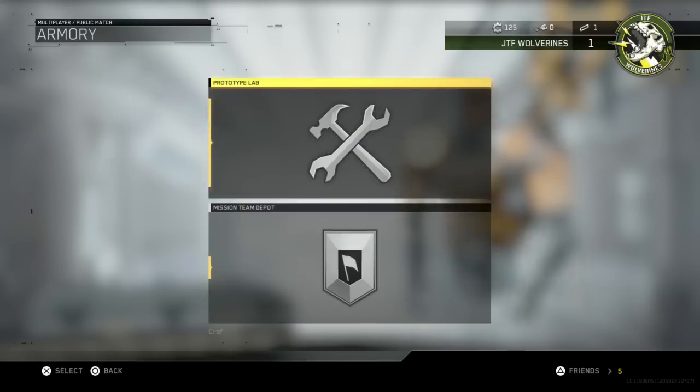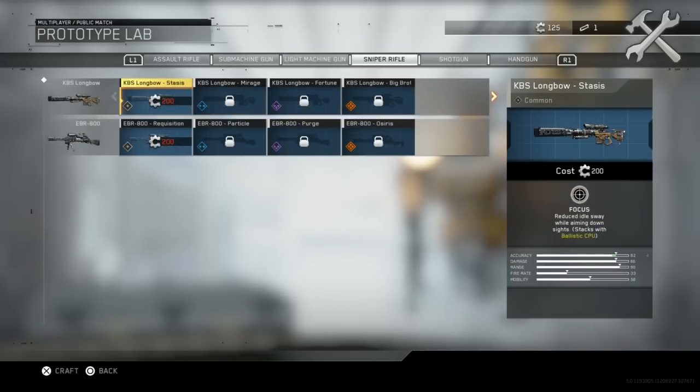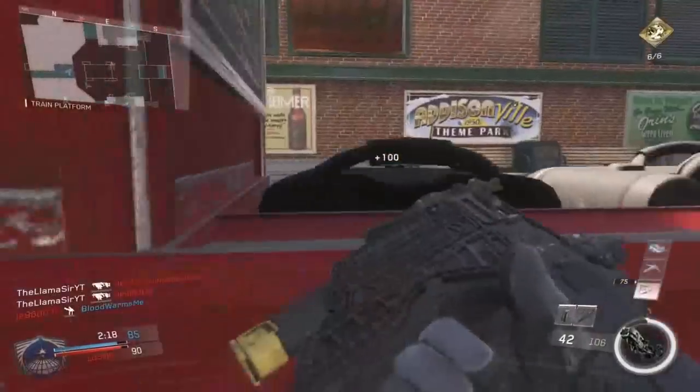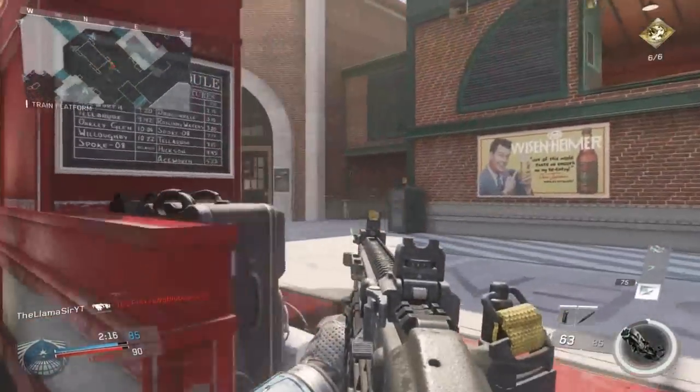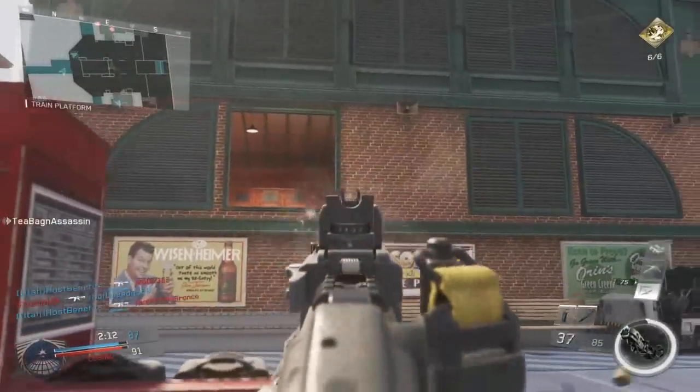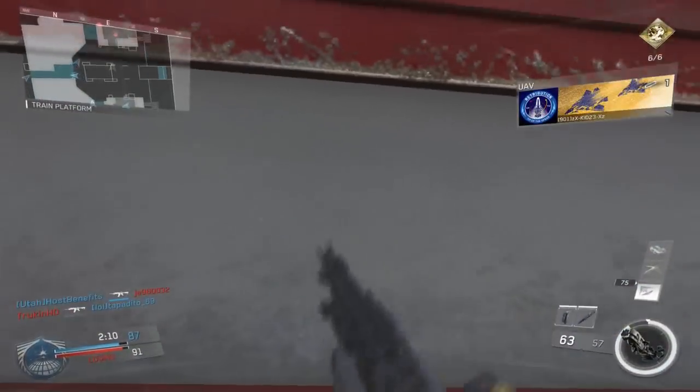You do not have to spend any keys on supply drops — you can unlock any gun you want just by playing the game legitimately. That is a very awesome system and I'm very happy they took this approach. It could still take a turn towards pay-to-win, but for now I think this is a really good way to address the supply drop system. I'm super excited to see which weapon variants people go for and which are ultimately the best.